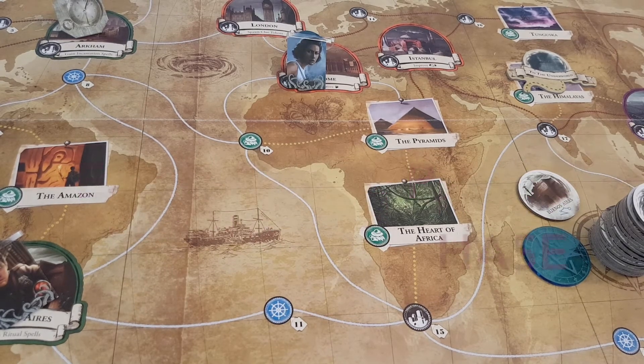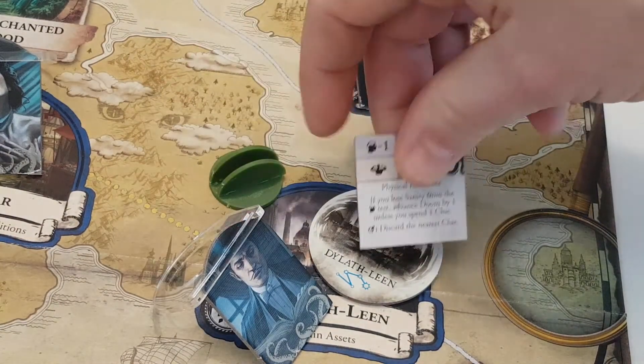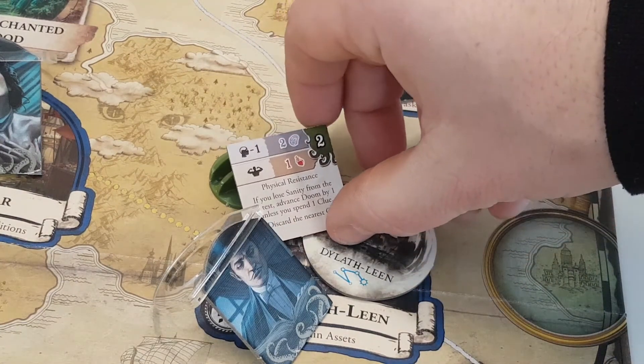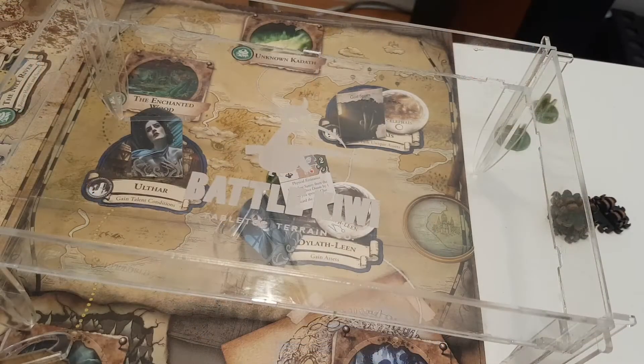Dexter is facing the Shaan, and must test willpower minus one. There are two brains shown, so if he doesn't get two successes doom advances by one — unless he spends a clue. Dexter only has two willpower after the minus one deduction. He tests three minus one, rolls, and gets only one success.